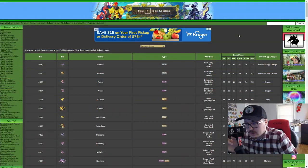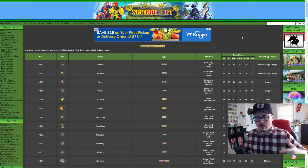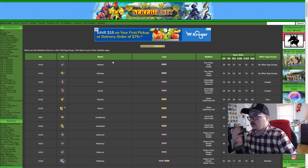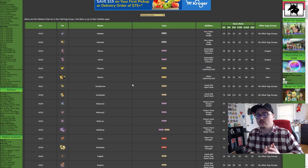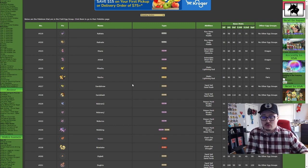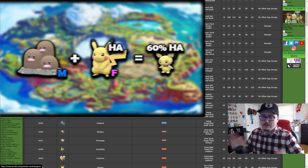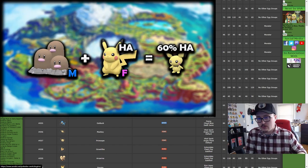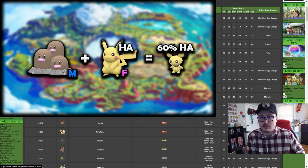Outside of using a Ditto, you can use Pokemon from the same egg groups. Egg groups are a category that Pokemon are placed in that allow them to breed together. You can check serebii — linked in the description — to see every egg group. It's worth noting that when using egg groups, the female Pokemon determines what offspring spawns. So if you use a female Pikachu and a male Dugtrio, you're going to hatch a Pichu, not a Diglett.